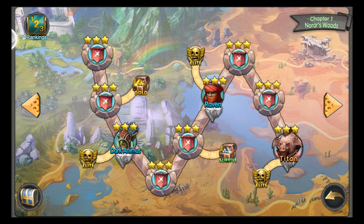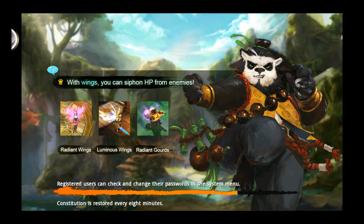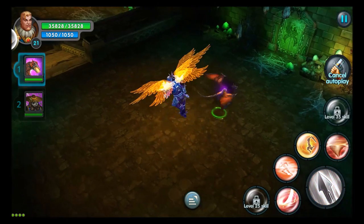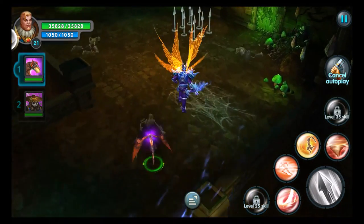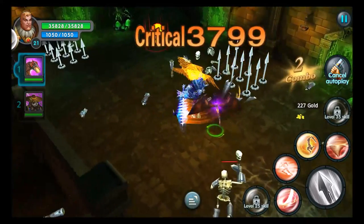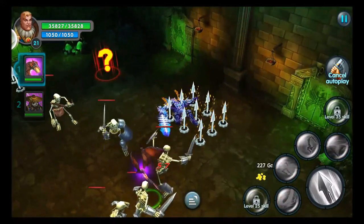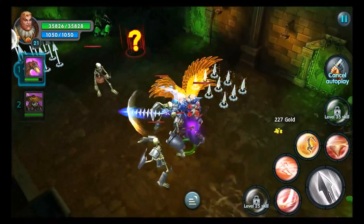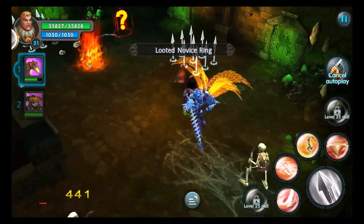Moving on to the next stage, we are going to the Sealed Crypt. It's a dark dreary looking place. We have a new addition: spikes. These need to be avoided — if you stand on them they cause you to fly up in the air and stun you, so definitely avoid these on all the maps.